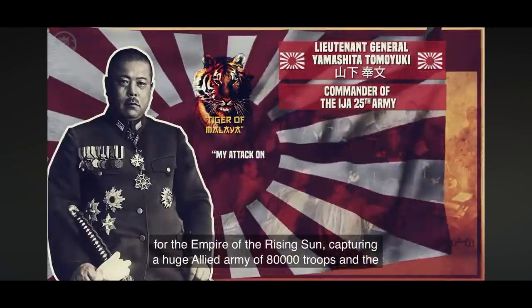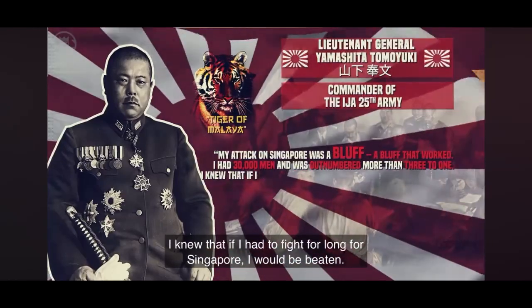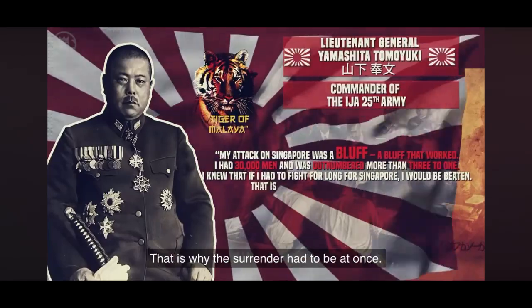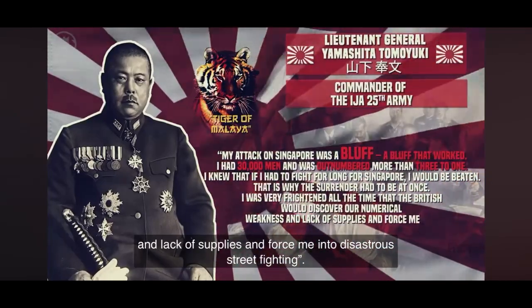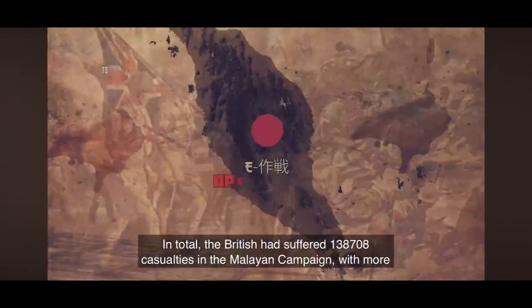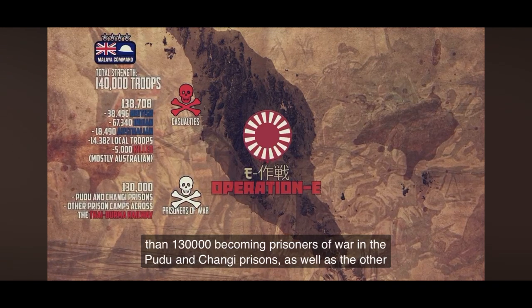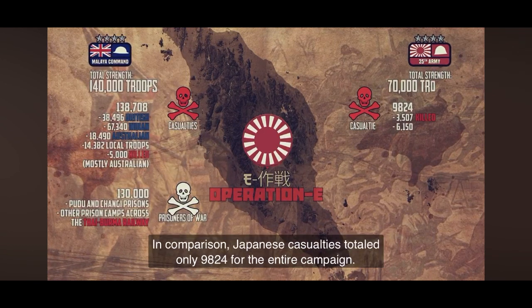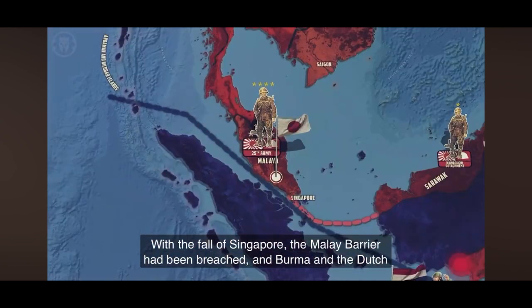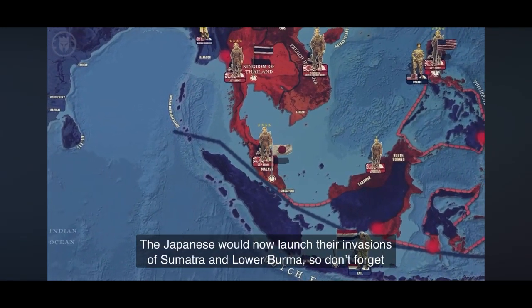Yamashita later wrote: 'My attack on Singapore was a bluff, a bluff that worked. I had 30,000 men and was outnumbered more than three to one. I knew that if I had to fight for long for Singapore, I would be beaten. That is why the surrender had to be at once. I was very frightened all the time that the British would discover our numerical weakness and lack of supplies and force me into disastrous street fighting.' In total, the British had suffered 138,708 casualties in the Malayan campaign, with more than 130,000 becoming prisoners of war. Japanese casualties totaled only 9,824 for the entire campaign. With the fall of Singapore, the Malay barrier had been breached, and Burma and the Dutch East Indies now laid ripe for the taking.